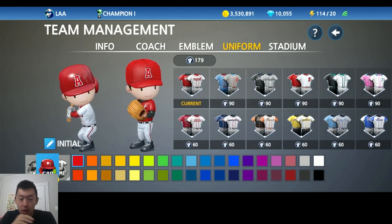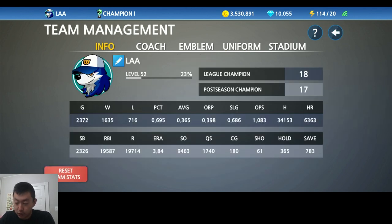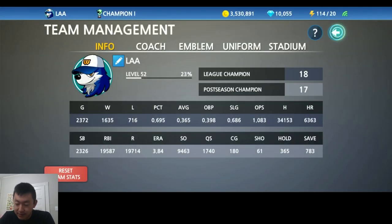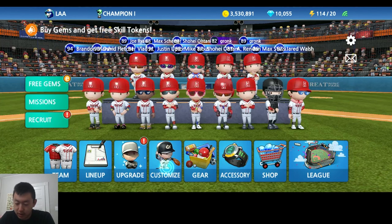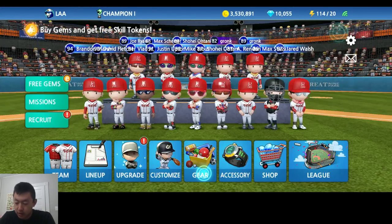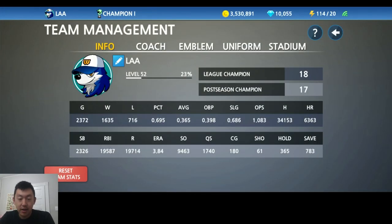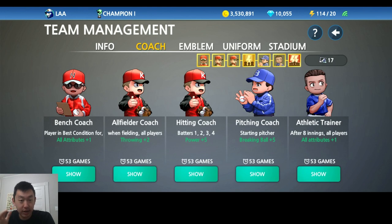So if you don't know already, in this game you can do a lot of customizations. You can change your players around, you can change your team uniforms, and all this team stuff is found in the team tab. If you want to upgrade your individual players, customize them, you go to the Customize, Gear, or Accessory tab for the player-specific upgrades. But talking about your team stuff, this is where you can change your team name and get all the coaches.